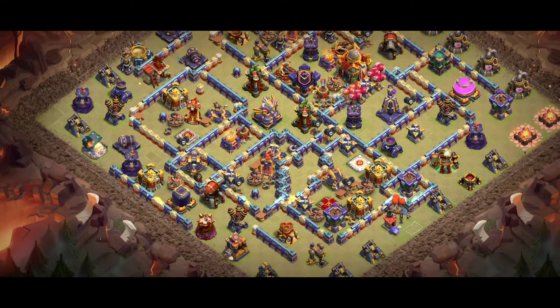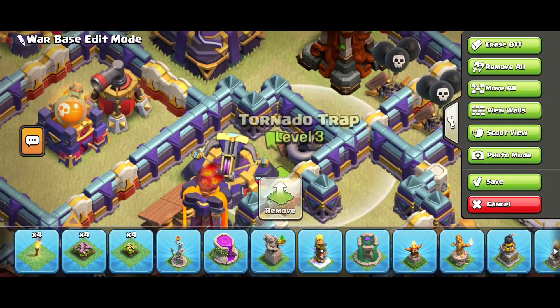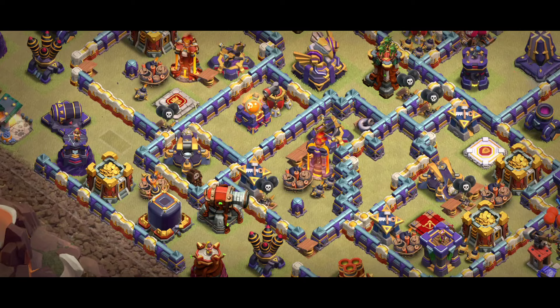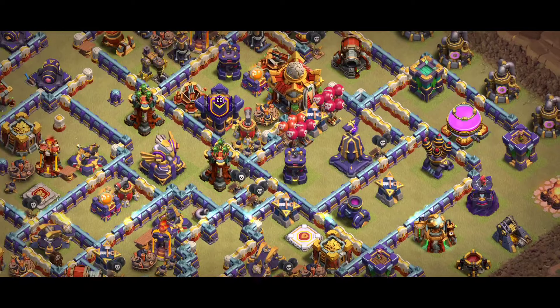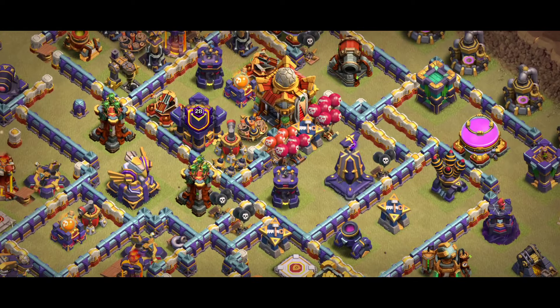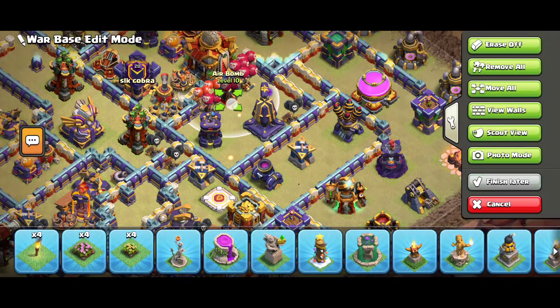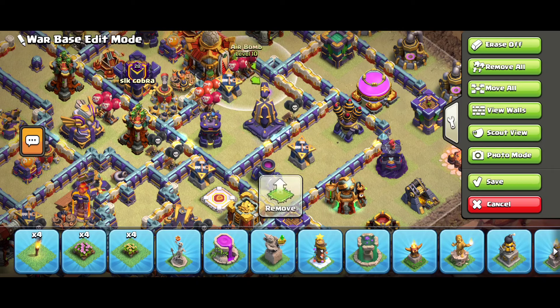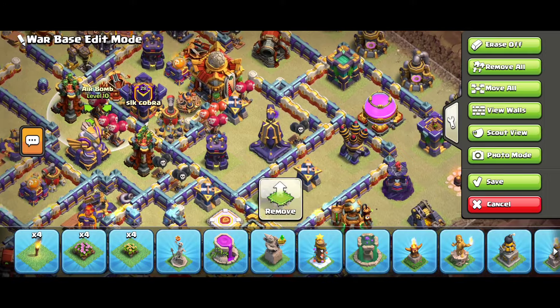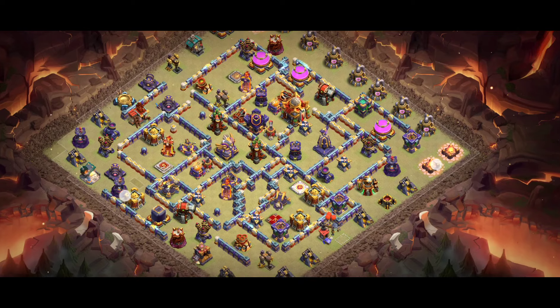Base number five — especially with the eagle, multiple infernos, one triple, one single inferno, and the trap is there. There are so many chances for players to use a blimp from those areas. You can see warden and queen together. This base is also working good in war. I recommend you can try this base in the Legend League also. I'm noticing a lot of red mines because they may use blimps from those angles — that's why you can make changes like moving the red mines if you see players using blimps with super archers. That's a great base — look at the design.